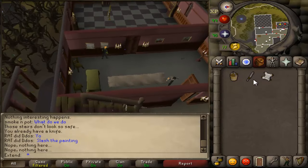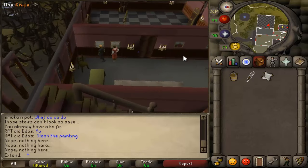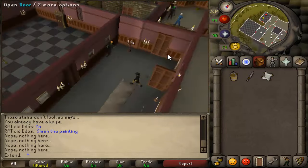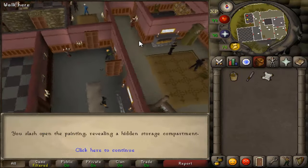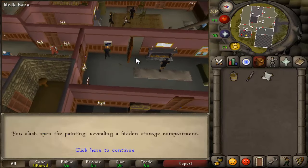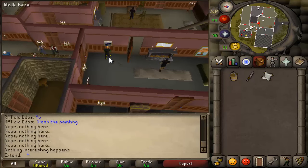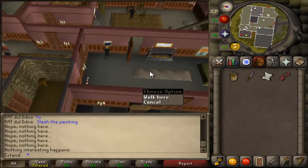I'm unsure if it's account-specific or if it's all the same, so hopefully it's the same result for you guys as it is for me. Slash the painting — and there you go. You slash open the painting, revealing a hidden storage compartment. Search the painting and you'll find a hidden key.